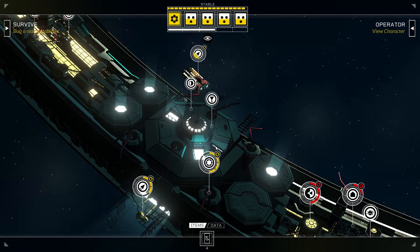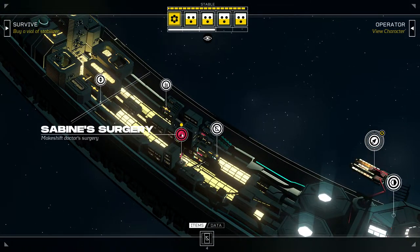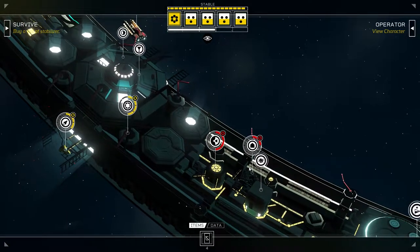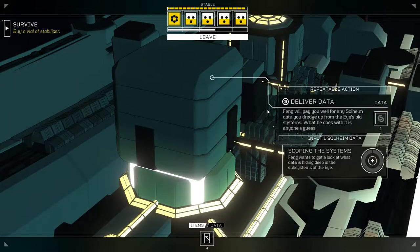Greetings, programs. This is Retch. Welcome back to Citizen Sleeper. In the last episode, we were finally able to get our first dose of Stabilizer thanks to Dr. Sabine, and we now have a full complement of dice to use for the various actions around the station. We also met Fang, and here in his docking bay, we've got an option to deliver data.